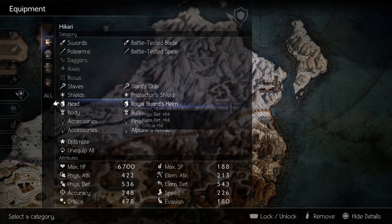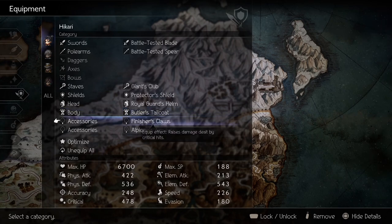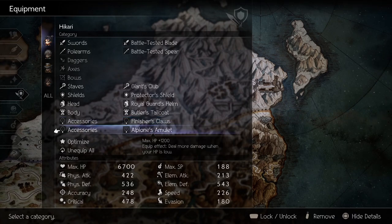And for accessories, you need to have Finisher's Claws to increase your critical hit damage, and Alphione's Amulet to increase damage when your HP is low. I already have videos on how to get these items, so click on the link on the top right to check them out.